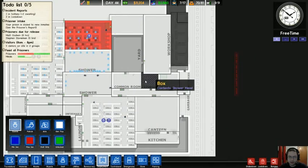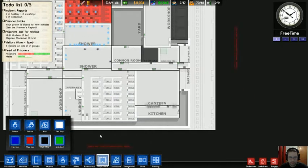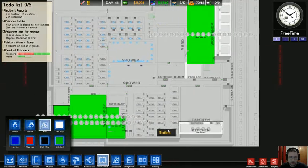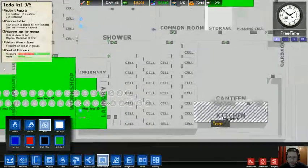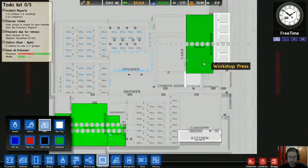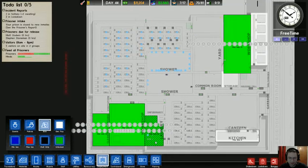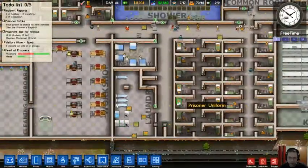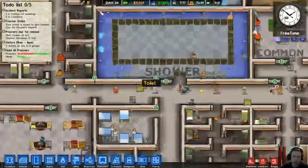These grayed-out areas are delineated as staff only — means only staff can go there. Actually, I'm going to have to make the kitchen staff only. This is where you can also assign jobs. I'm getting rid of the kitchen jobs because too many people try to escape from there. So they can become janitors and laundry people.